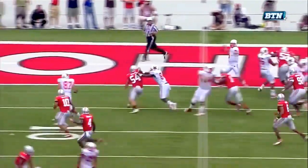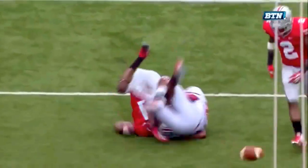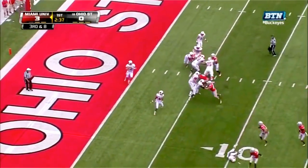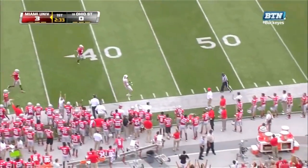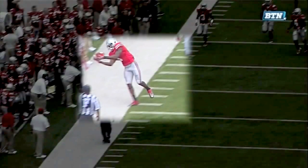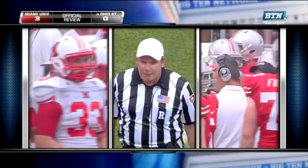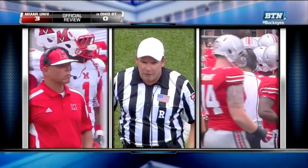Bradley Roby, number one, keeps fighting — he sees that he's beat. Third down and eight. Dysart lobbing one up, nobody home. Closest man and Bradley Roby's foot — right foot looks like the toes are on the white. Further review: the receiver had possession of the ball but first touched out of bounds, therefore the pack is incomplete.